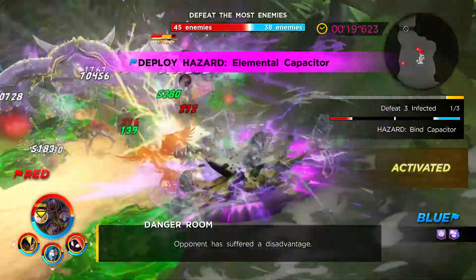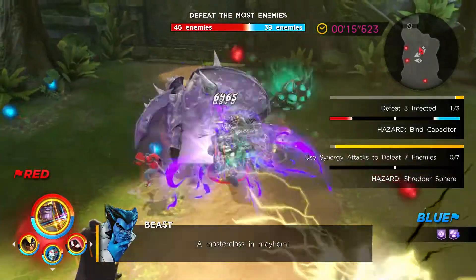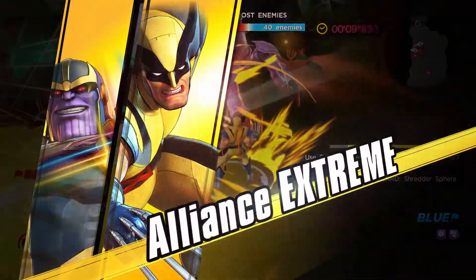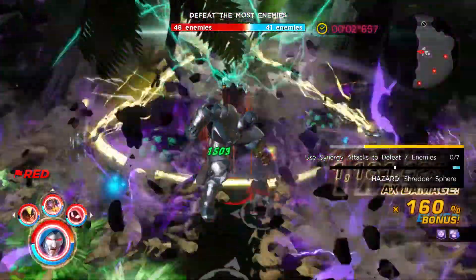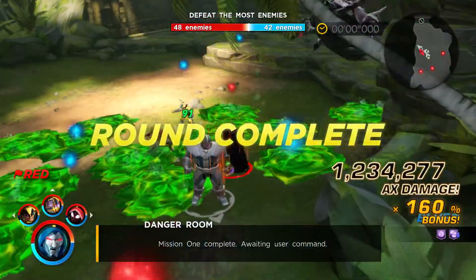We do have Black Panther taken down out of the equation as the timer starts to wind down here. It's just a matter of securing the victory with a couple of final eliminations, which we're able to do fairly well within the last 10 seconds that remain on the timer. And these extreme attacks really help us increase that, as there were some damage increase banners that showed as we slogged through the remainder of this challenge.